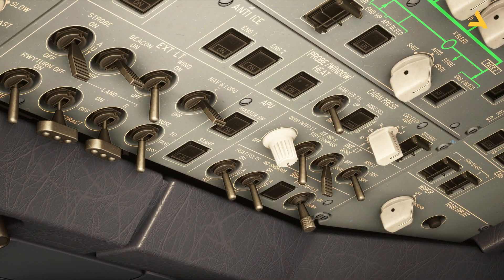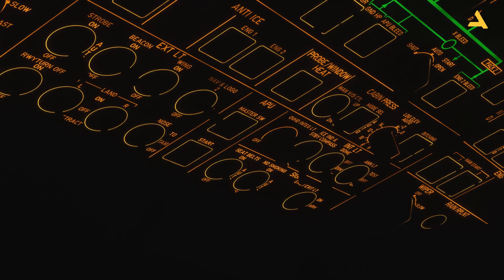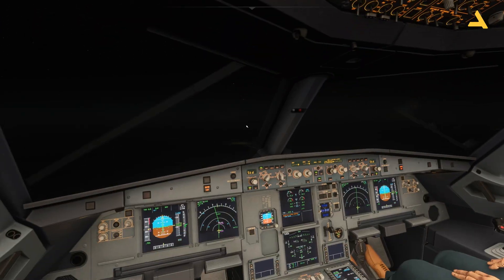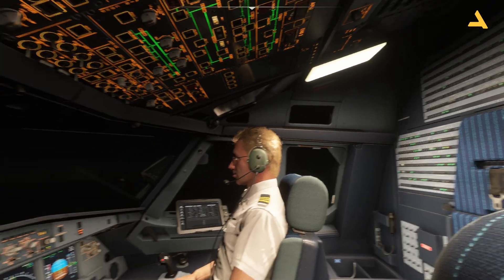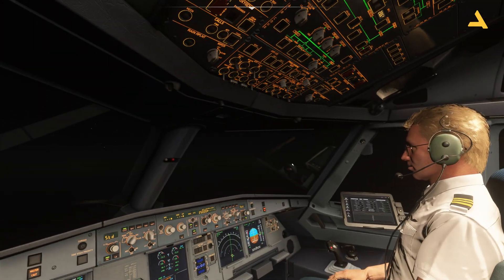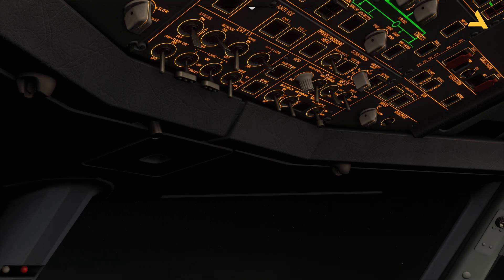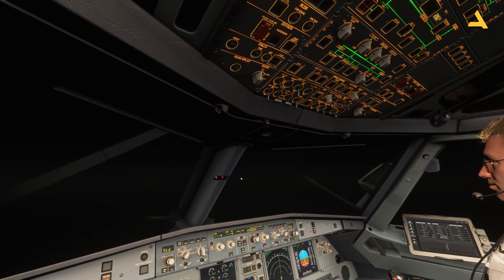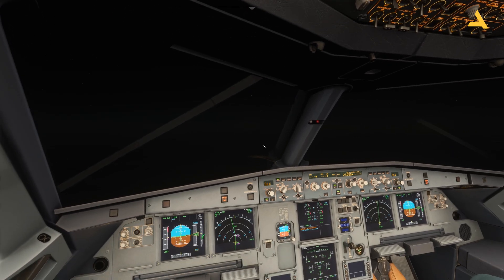The dome light has two positions: dim and bright. If I move it to dim, you'll see there will be dim light in the cockpit, and if I move it to bright, it will become really bright.